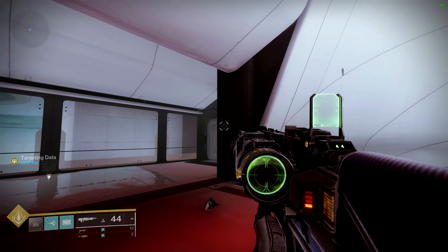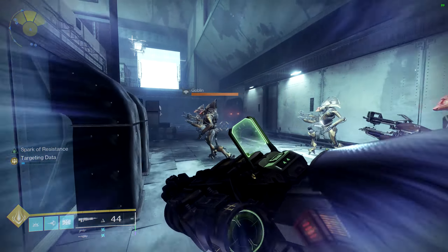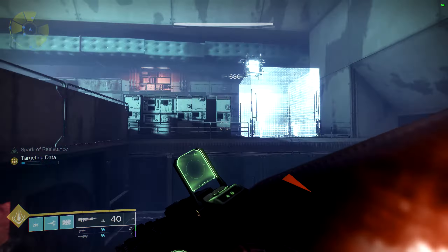Now we're in Bunker E15 Lost Sector. Once you get to the room where you kill the Minotaur, you can see the drone through the glass but you can't get to it yet. You need to run out into the next room — the big main room before the boss. On the other side of this door, you can get into this little room and shoot it right there. That is the last one for Europa.